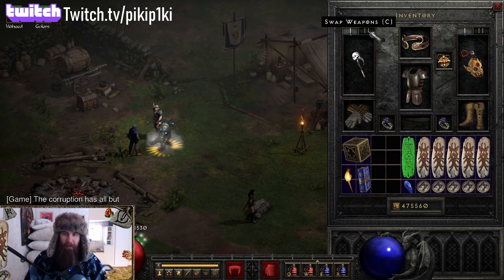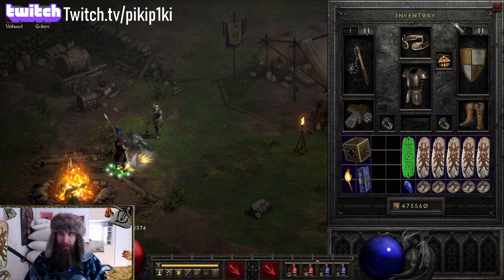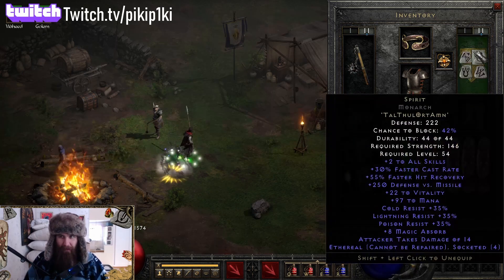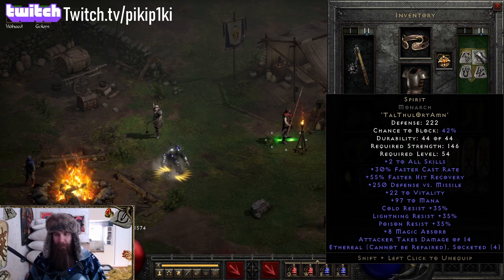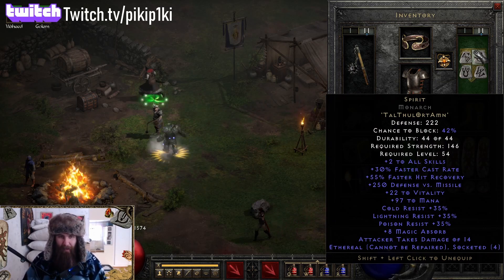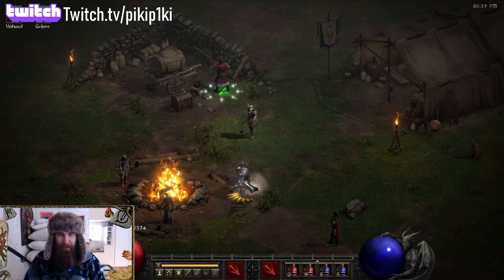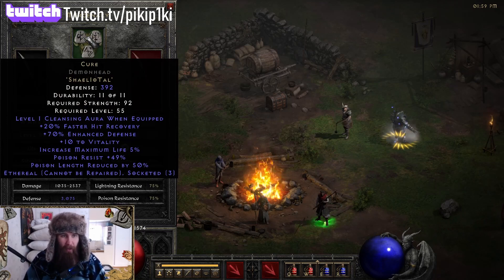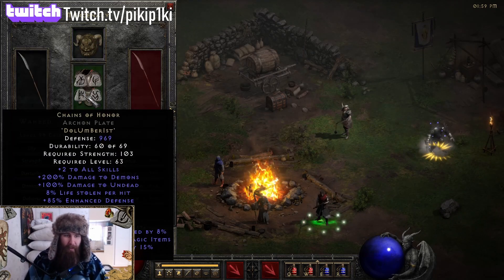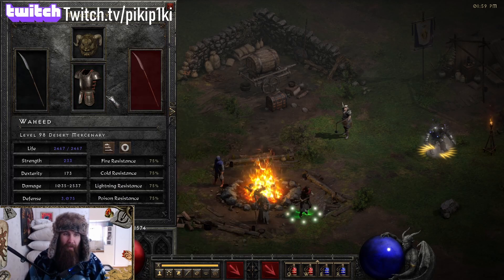On switch we have Call to Arms — 5/5/4, whatever you can get; just one is always enough. And Spirit in an Ethereal Monarch for the lower strength requirement. Our Iron Golem is made out of Insight.